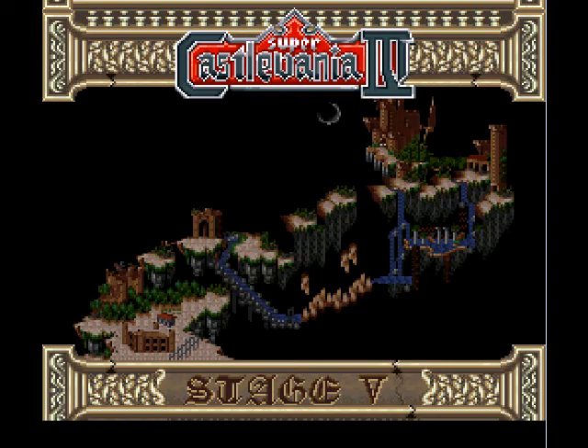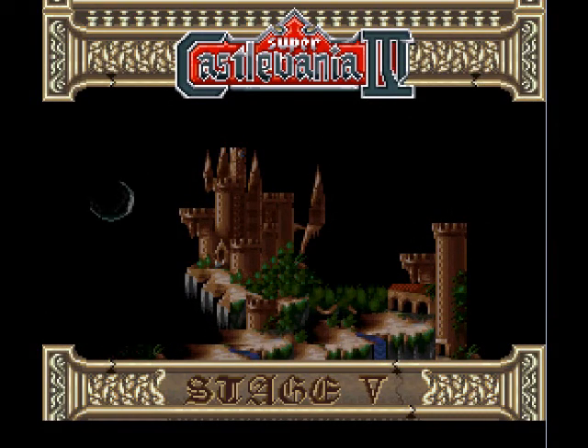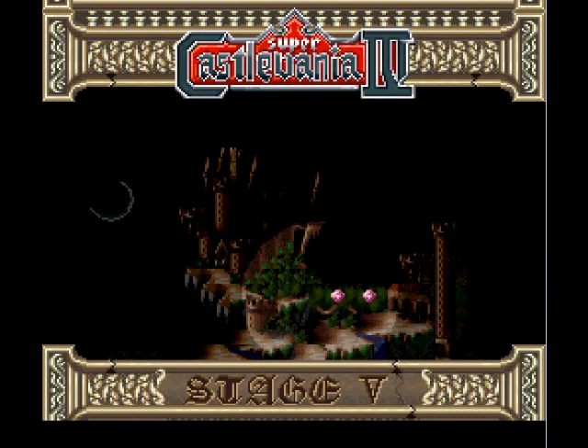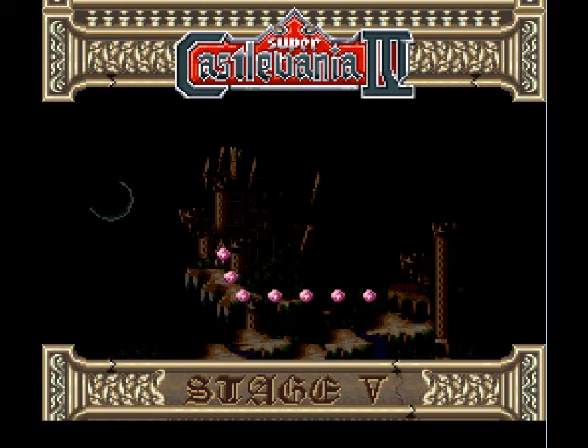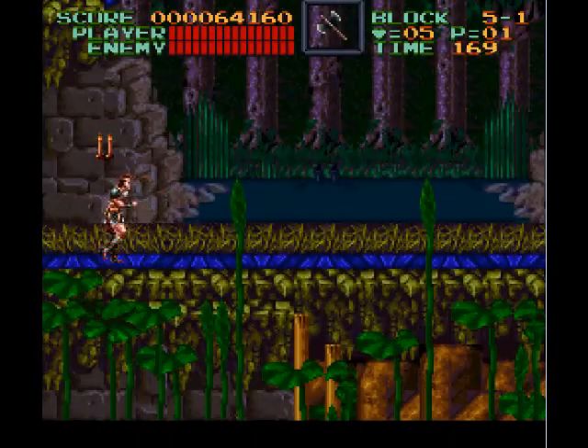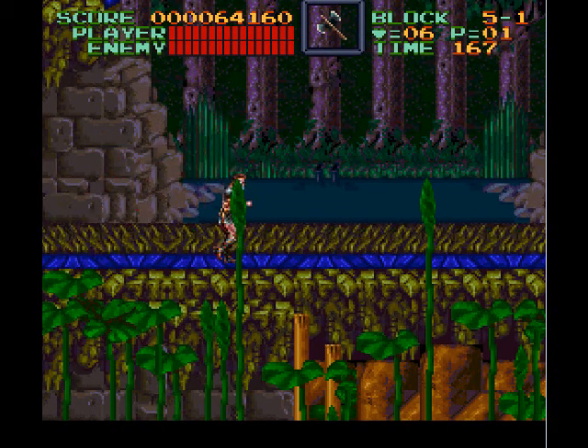Welcome back to another episode of Let's Play Castlevania IV. Sorry for the abrupt ending last time, I had something I had to attend to. Anyway, now we're going to do Level 5, which is kind of the weird oddball of all the levels — I think everyone agrees on that. My stats look a little different because I forgot to save my state last time, so I had to do Level 4 all over again.